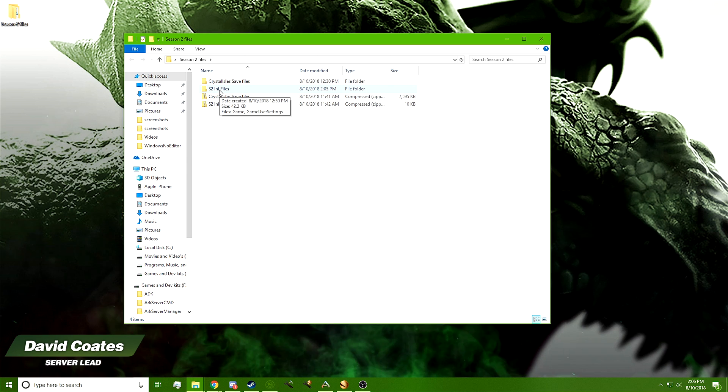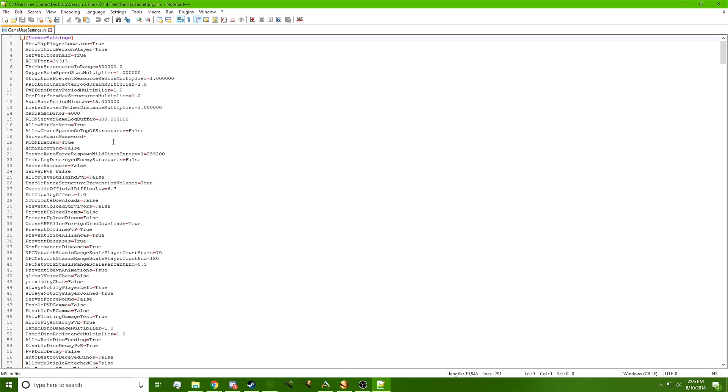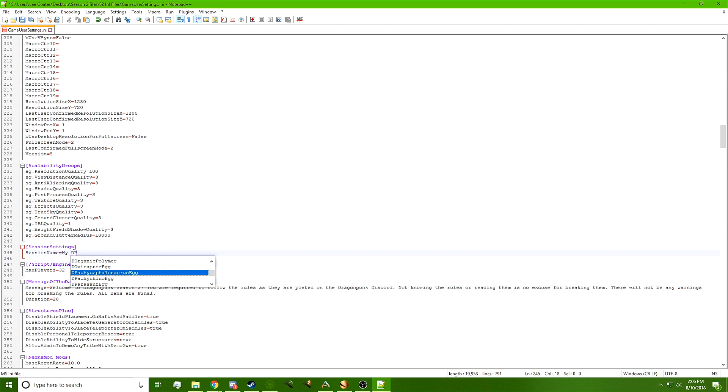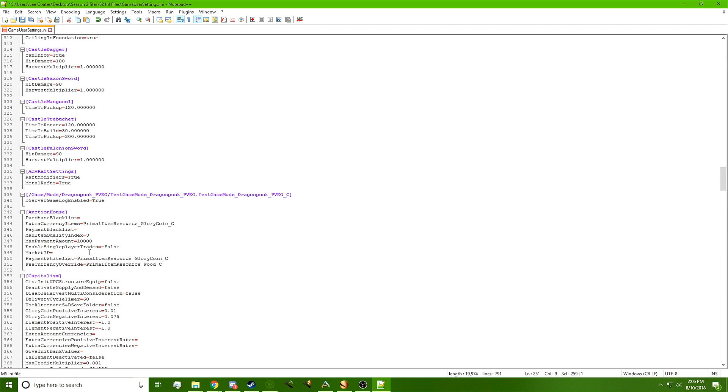There are some things we need to change in the .ini files first before we do anything else. Once you come in, the first thing you're going to want to do is change your server admin password. Then scroll down to the name of the server — 'My DragonPunk Grand Adventure,' that's a good name for a server. Make sure your max player count matches your server, change your message of the day to what you want, set the duration, then scroll down to the Auction House section.